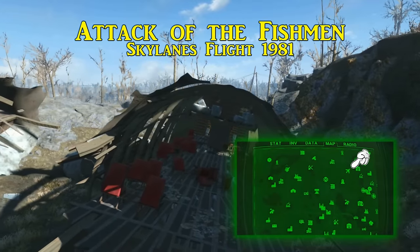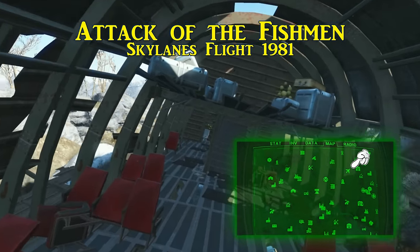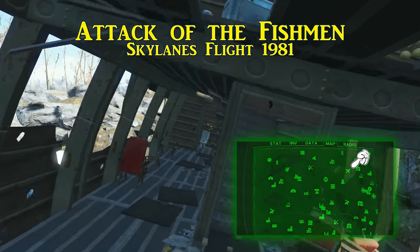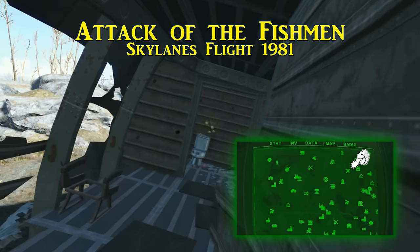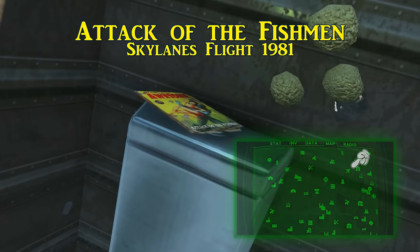Following a similar theme is Attack of the Fishmen. It is located in Skylanes Flight 1981, south of Outpost Zimonja mentioned previously. It is in the restroom below the cockpit, and once acquired, it will increase the damage you deal to Mirelurk variants by 5%.